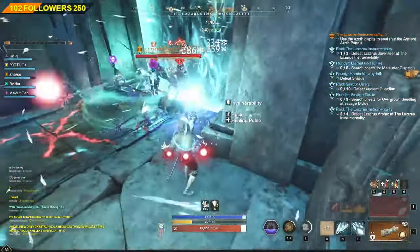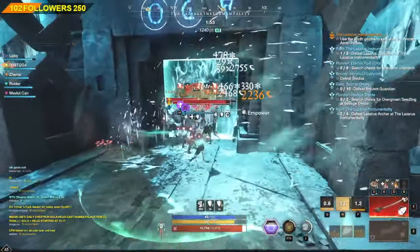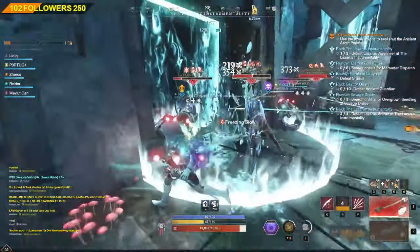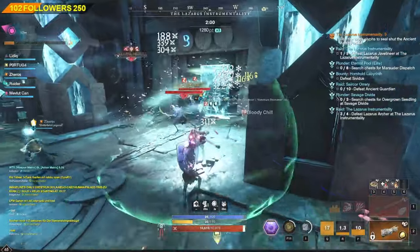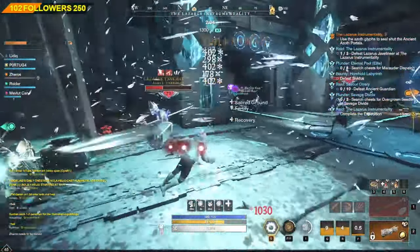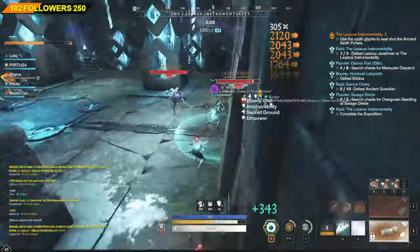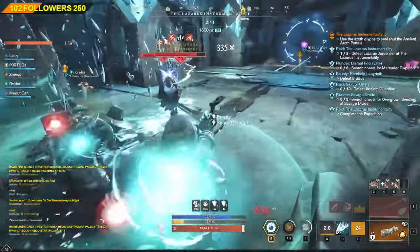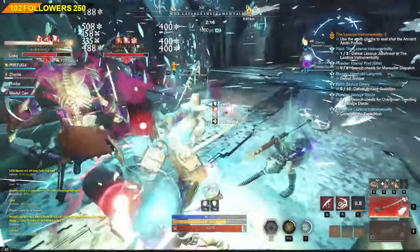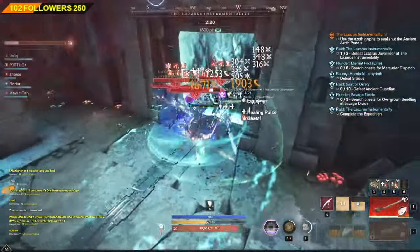An important thing to mention is that whenever you apply a Bleed stack to an enemy, the previous Bleed effects or Bleed DoTs will reapply again for another 20 seconds of duration. For example: if we apply a Tondo to a target and the duration is 20 seconds, then after 10 seconds we apply another Tondo or Flurry Bleed, we will re-enable the first Bleed and it will start again from 0 to 20 seconds.